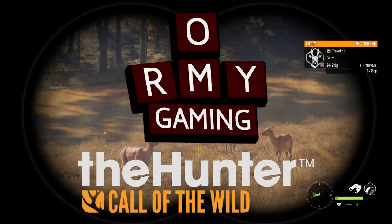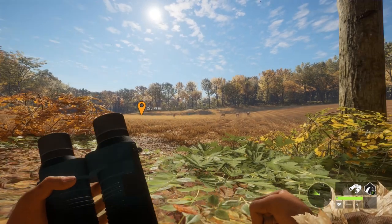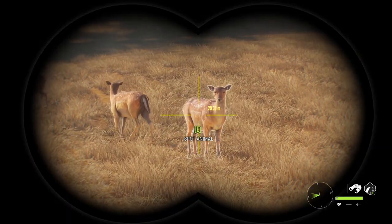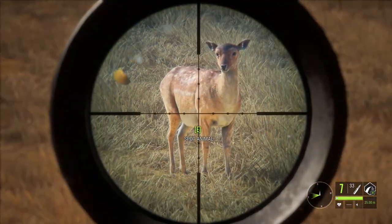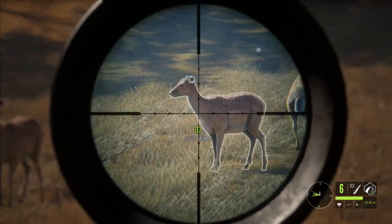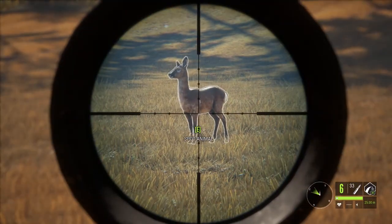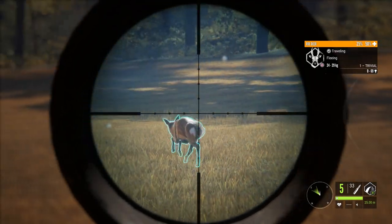Welcome back to theHunter: Call of the Wild. Today I'm testing this air rifle which came in weapon bag 3. I have some fallow deer around me so I want to know if this is gonna be powerful enough for these guys. I know it's supposed to be for smaller animals — like this roe deer is perfect — and that's gonna go down really fast.